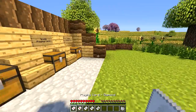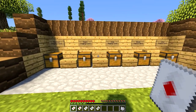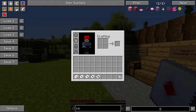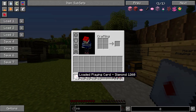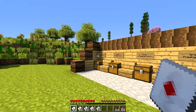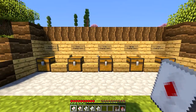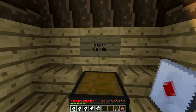Before you can actually use the cards, you have to put five of them in a crafting table along with a bit of bone meal, and then you'll get some loaded cards. The loaded cards look the same but they have a 'loaded' text next to the playing card name, meaning they're ready to use. So bear that in mind — you can't use them until you've combined five of them with bone meal.